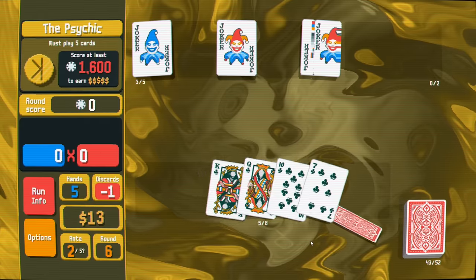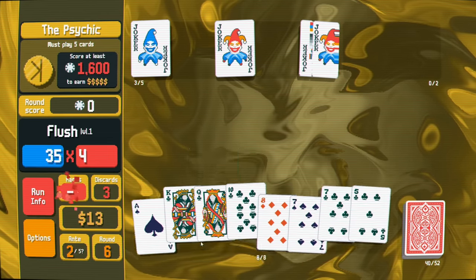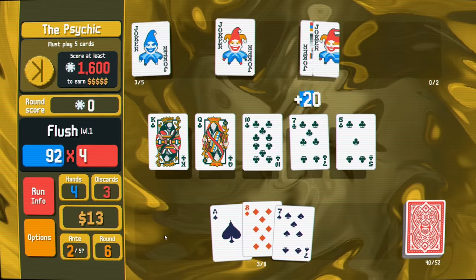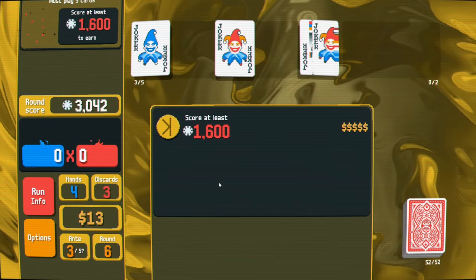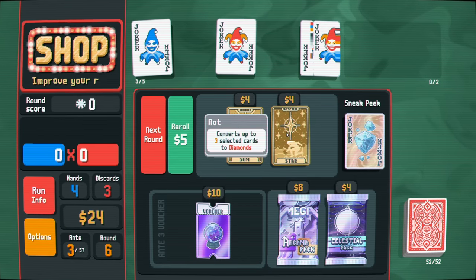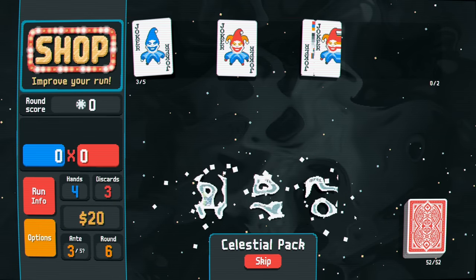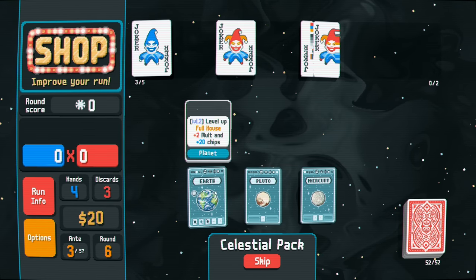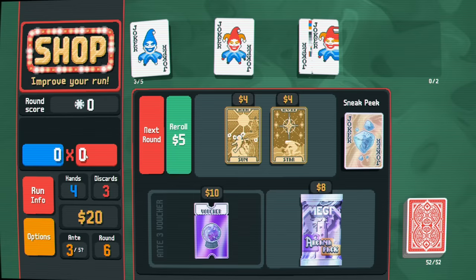Let me try to discard for a second. I'll commit to the flush - and there we go, a flush is pretty good! These jokers are actually doing pretty well for us super early on. Eleven dollars of interest is helping. Let me grab a celestial pack - pair, full house again. Full house is going to be huge for us with a times eight multiplier base.